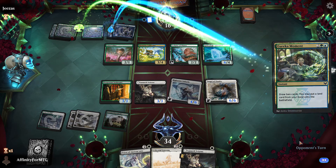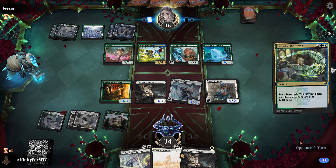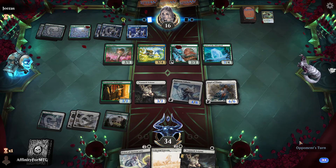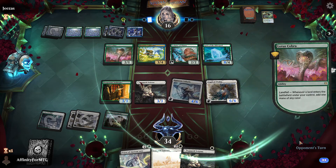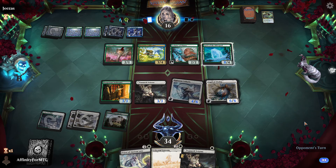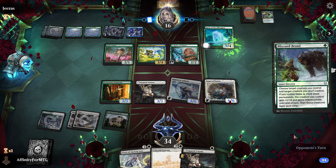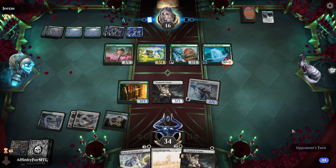We draw two, put a land in play. If they upgraded the deck following my guide — which is unlikely — they'd have Renata and that would hurt because the tokens have reach. But no Renata, please. Then they play Blizzard Brawl — that's also very good. It didn't kill my Righteous Valkyrie though, so that's nice.